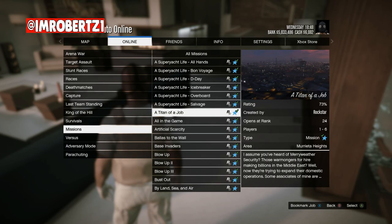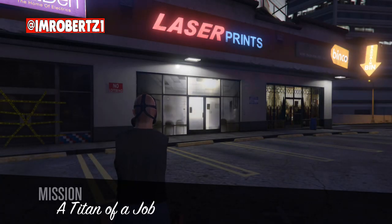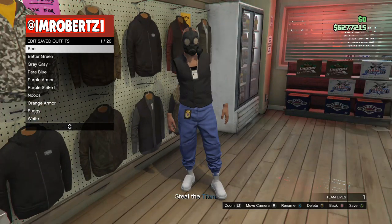Then hold down select, go to style, and select the outfit about 6 times to make the outfit stick. Now go to jobs, play jobs, Rockstar created, missions, Titan of a Job. When you load in you should have invisible arms. Go to the nearest Ammu-Nation then save the outfit in the first outfit slot. Pull up your phone then quit the mission.